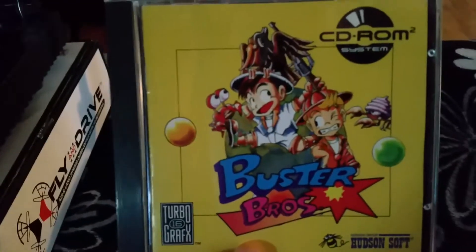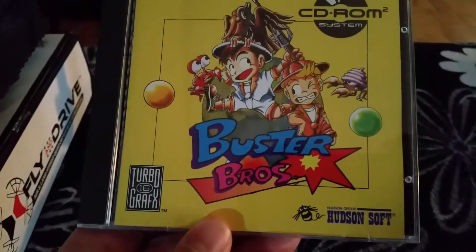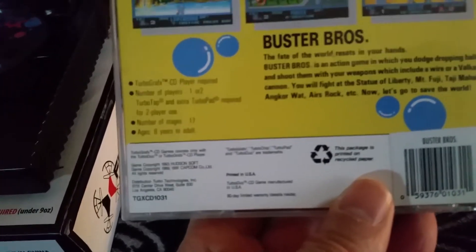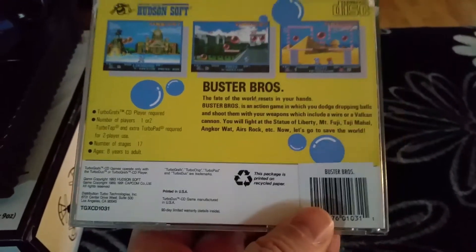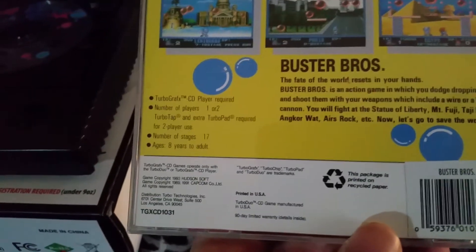Here's the case. Got some cool artwork — I like this artwork, it's cute, very anime. The back of the CD case has a bit of an explanation of the game. I believe this was released around — I can't quite read the date — probably 1991, 1992. Got some little screenshots over here. I got some slight damage to my CD case on the corner, but it happens after like 20-25 years.